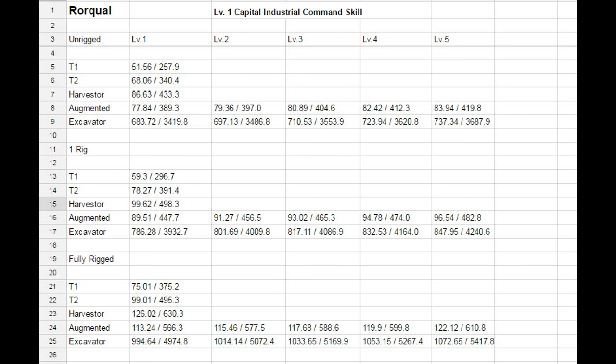With the industrial core activated on the unrigged Roqual: Tech 1 yields 257.9, Tech 2 yields 340.4, Harvester yields 433.3, Augmented drone yields 389.3, and the Excavator yields 3,419.8 m³. At level 5, the Augmented drone reaches 419.8 and the Excavator reaches 3,687.9 m³.